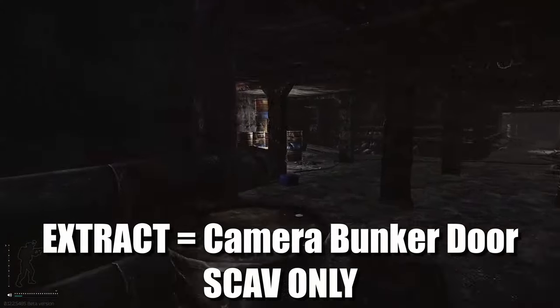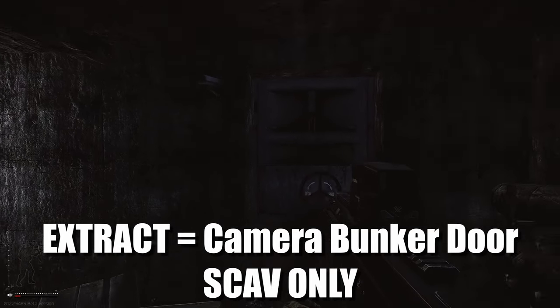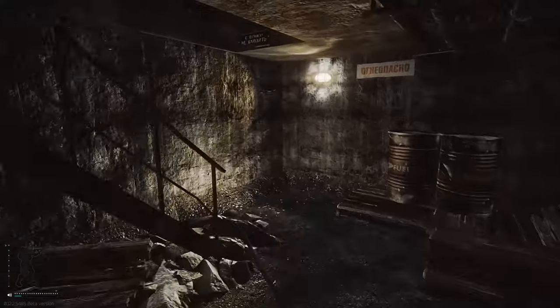You've got two doors next to each other — one with a blinking light and one without. This is the extract. This is a scav-only extract called the Camera Bunker Door. Now let's go check out the next scav extract.